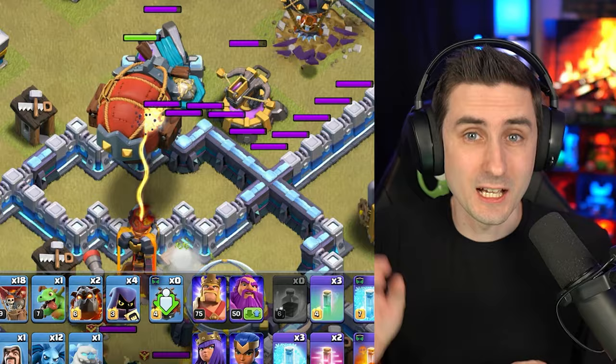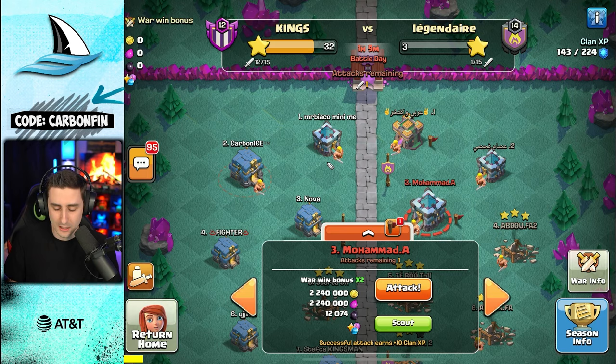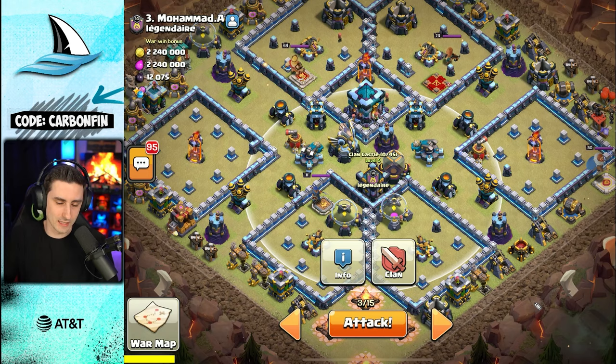Today is going to be all about LaLo. We're going to come in with a Blizzard LaLo and a giant arrow LaLo. Let's start with the first one, using my tunnel 12 to take on this tunnel 13 base — and yes, this doesn't have a Clan Castle. We're going to work with that.